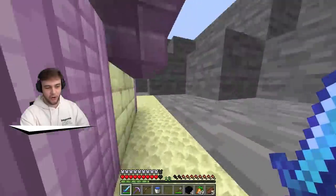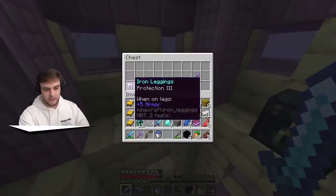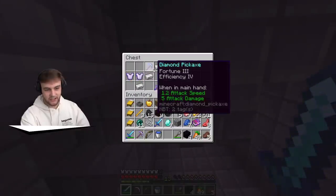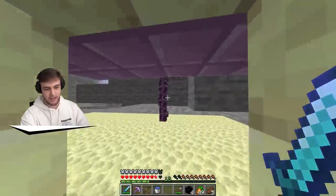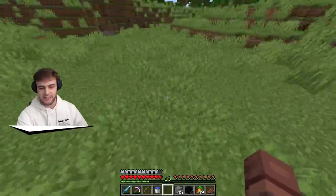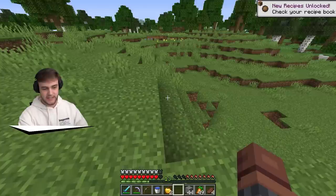We have 11 Eyes of Ender already! We are so close to being able to kill the Ender Dragon already. Let's climb up here and see what loot we have. We've got diamonds, more gold, another axe. Let's take these because they look better than the unbreaking three gear. None of that is really that good - honestly I think we have better stuff than most of this. But I'm sure we'll get a better chestplate. And then let's convert those into Eyes of Ender - so we have six Eyes of Ender, that's pretty much half.